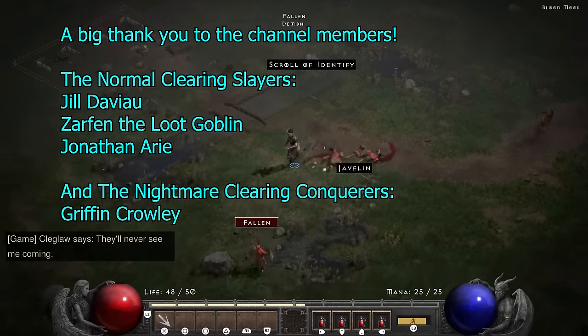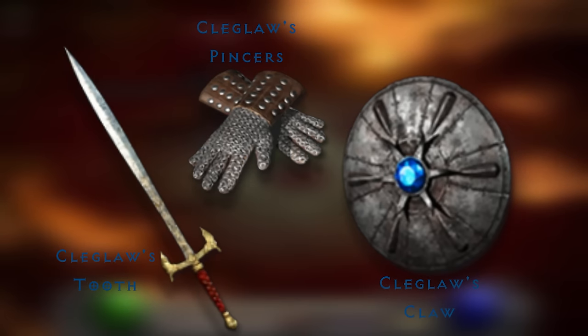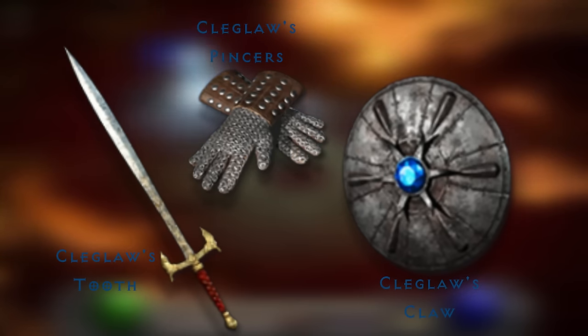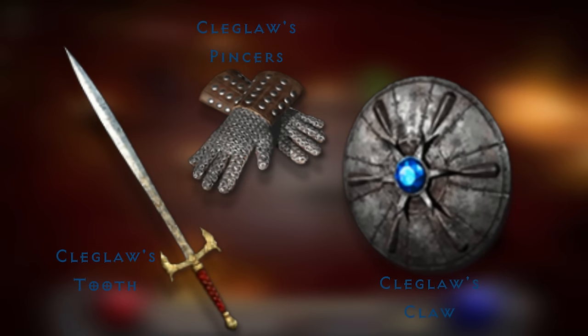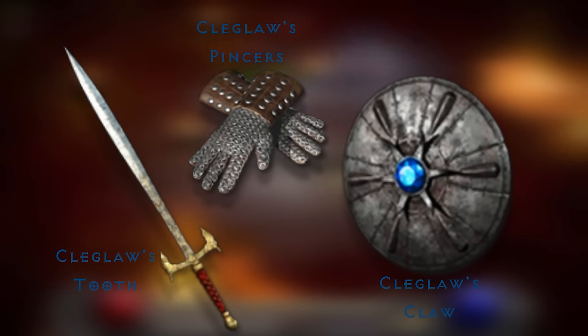So why would this even be a challenge? Well, the Claygloss set is a level 4 set, and seeing as how most people beat hell around level 80, it seems on the lower end of the scale of gear to use. Most people also see it as complete trash and don't even pick it up, not even in normal.